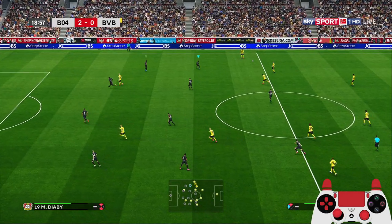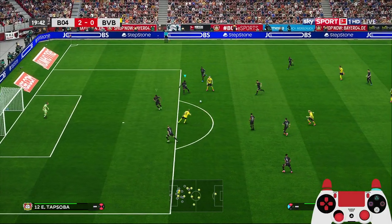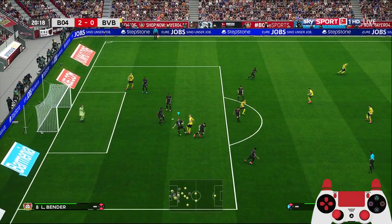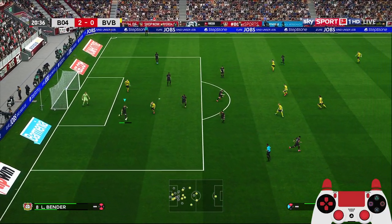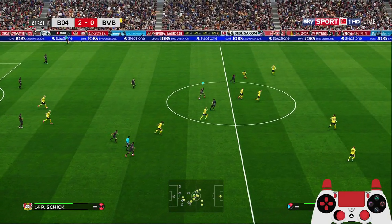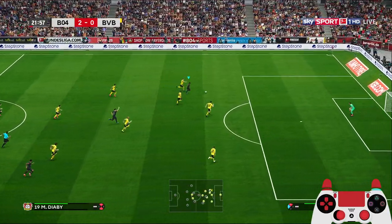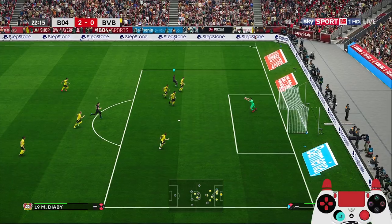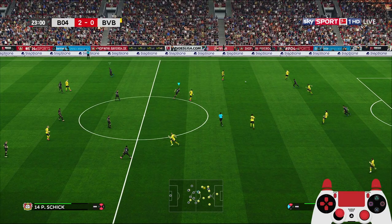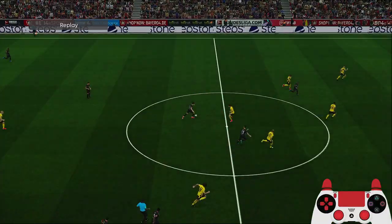Dortmund with a long ball to the right side finding Sancho, now Haaland — pass to Reus, good turn — but we have players to stop the ball. Fox in the box to the attacking midfielder, through pass for the fast Musa Diaby. Had to take an early shot because we were chased by a lot of players.